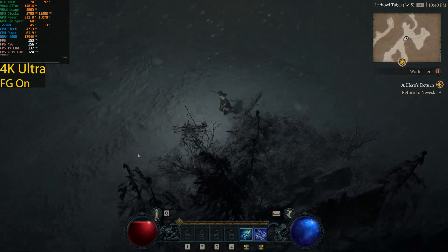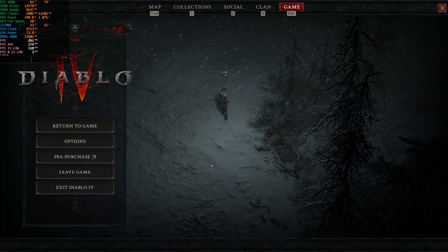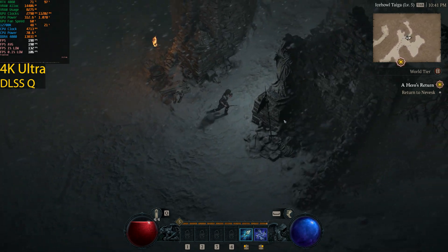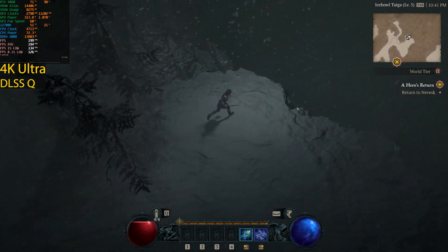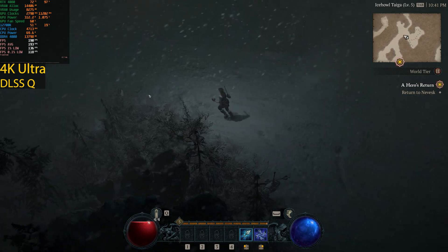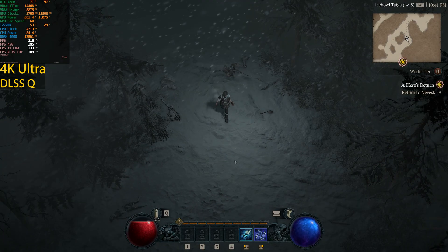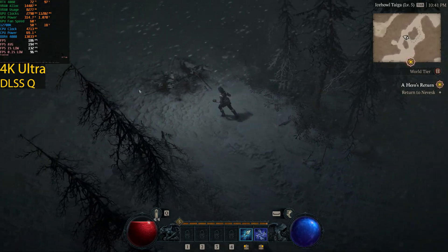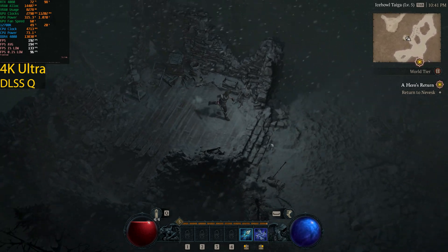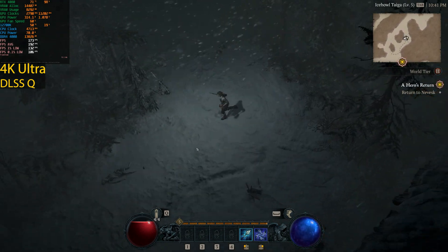With frame generation on we're getting around 156fps. Let's disable it and see what DLSS can do on its own. DLSS took us from 140fps at native to 190–200fps depending on the area — a much bigger increase than frame generation alone. The technologies are meant to be used together: DLSS 2 renders at a lower internal resolution which reduces latency, offsetting the increased input latency that frame generation introduces. With DLSS Quality we averaged 194fps.